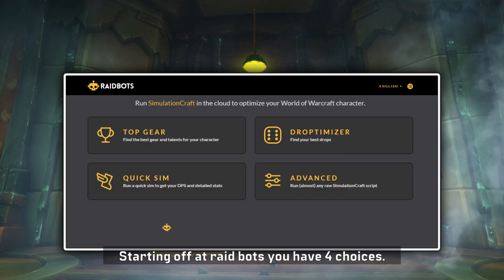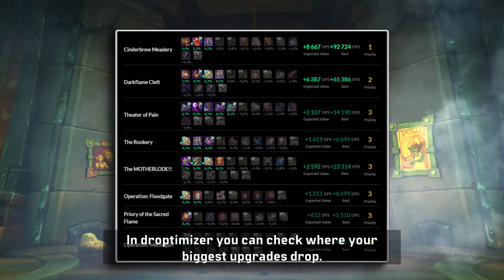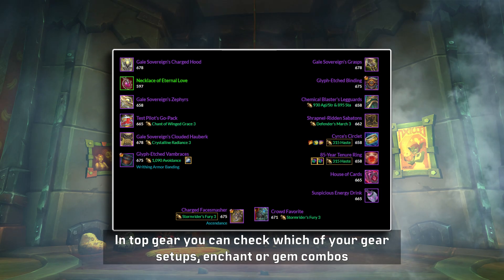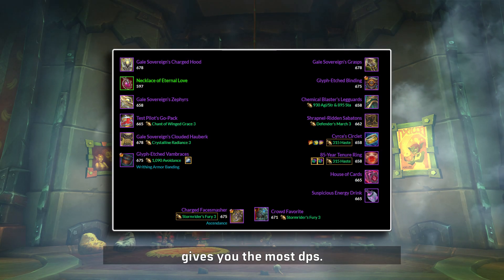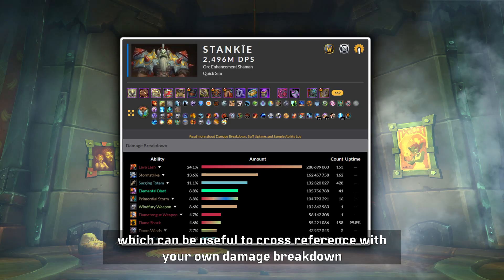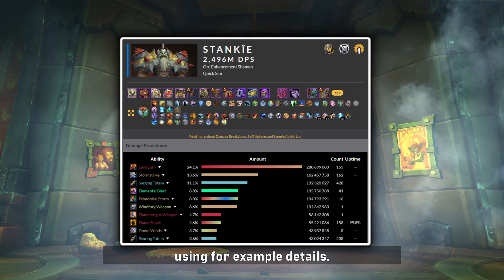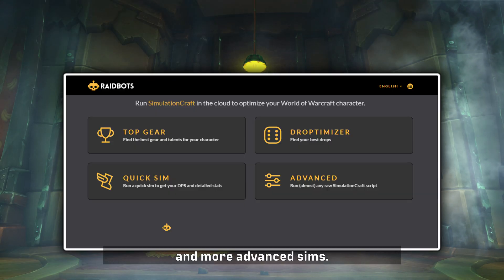Starting off at Raidbots, you have four choices. We will focus on Top Gear and Droptimizer for this. In Droptimizer you can check where your biggest upgrades drop. In Top Gear you can check which of your gear setups, enchant or gem combos gives you the most DPS. Quick Sim is just what it sounds like — it gives you your estimated sim DPS and damage breakdown, which can be useful to cross-reference with your own damage breakdown using, for example, Details. And Advanced Sim is used for customized and more advanced sims.